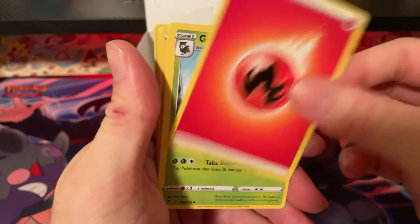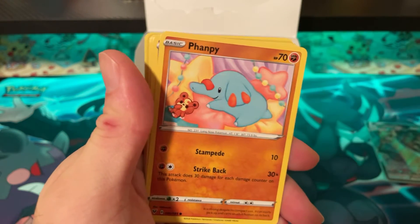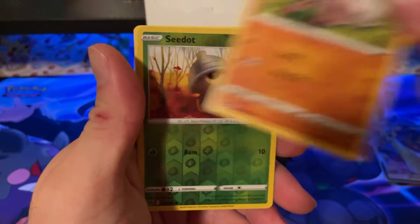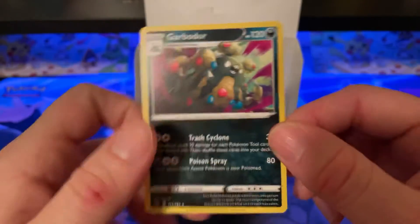Pack thirty: Fire Energy, Gogoat, Dusclops, Stone Energy, Vampy, Shuppet, Poochyena, Voltorb, Rockruff, Ceedot, and Garbodor.